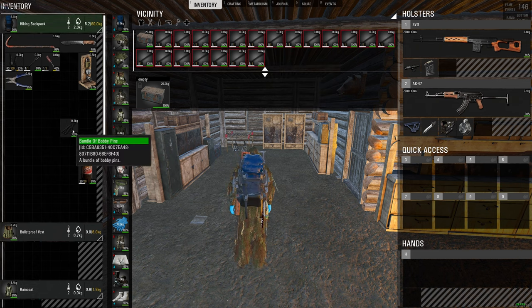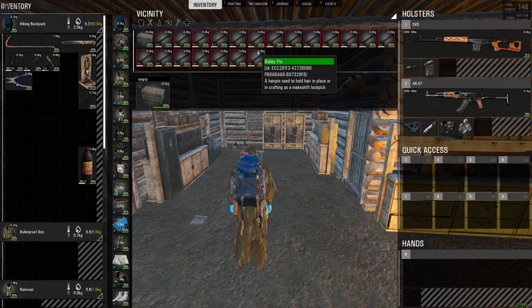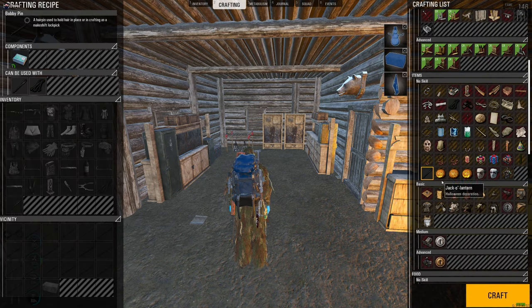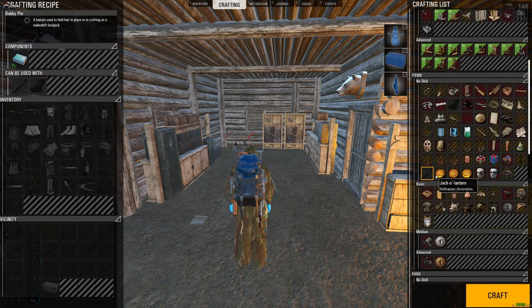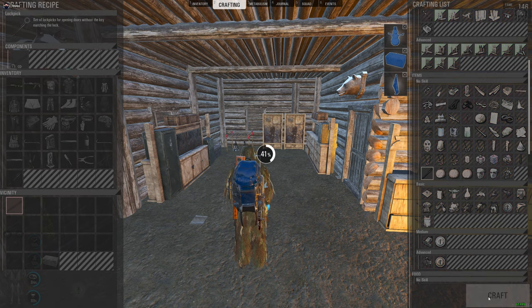Now you can either make your bundles, or you could stack 20 of these together to save inventory space, or you could prep them as lockpicks. To do that, just click anything over here to get off of the actual bobby pin, then go back to it.